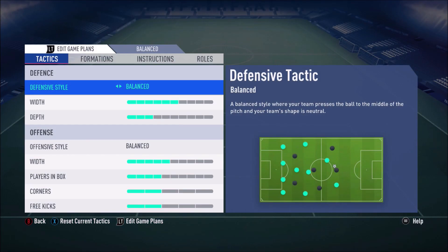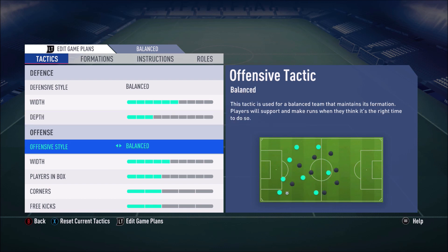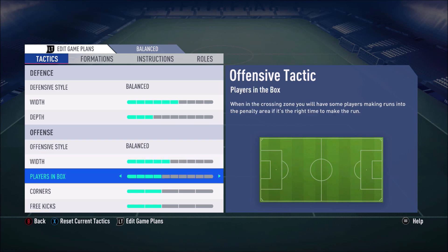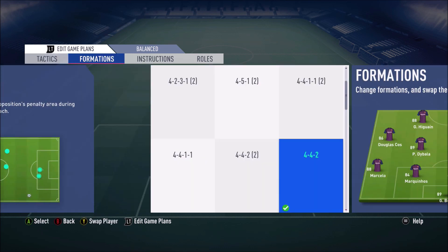Getting into his custom tactics: it's balanced/balanced — yet again another pro who loves balanced/balanced. We saw F2Tekkz using balanced/balanced and so does Boras Legend. His width is kind of neutral, depth is on the lower side — he likes to play quite deep. For offensive style it's balanced, width is left around the middle, players in the box turned one down, and corners and free kicks on two bars.